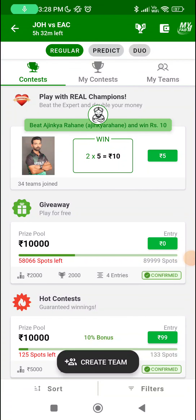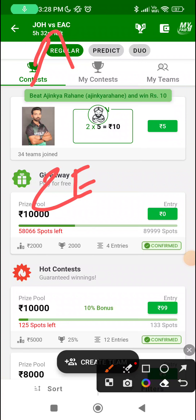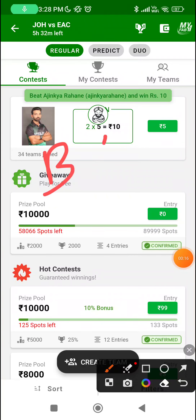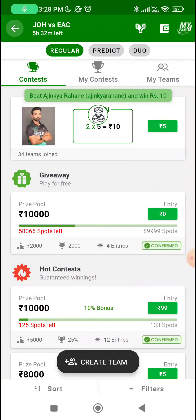Hello everyone, welcome to another fantasy match preview. This is for the second semi-final between Johannesburg and Eastern Cape. The game will be played at Centurion, which is known for amazing batting conditions, small boundaries and high altitude, which would mean the ball travels to the boundary a lot faster, especially in the air.